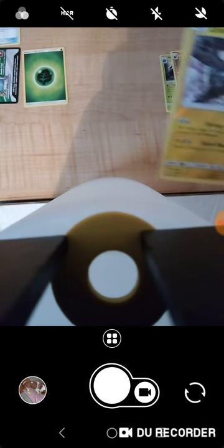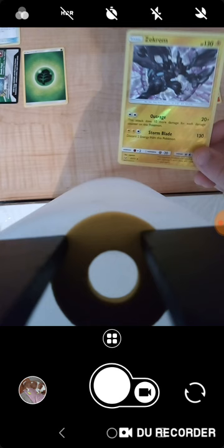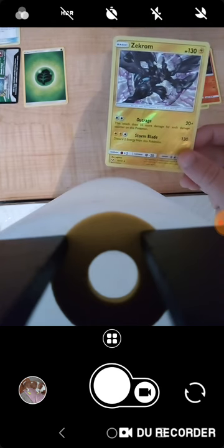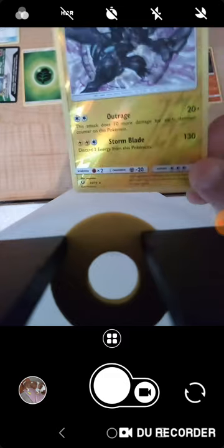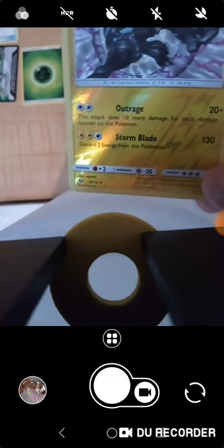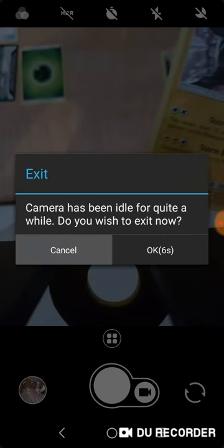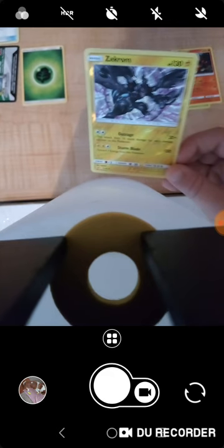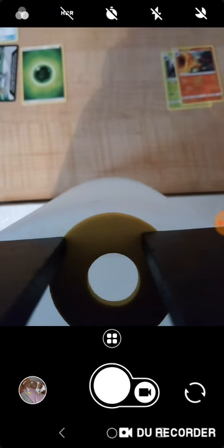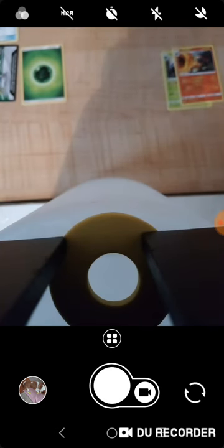I didn't even look at this when I put it out — a Zekrom! Dude, this pack is amazing. Shiny Darkrai GX — or it might just be my lucky day. It does 20 plus damage in Outrage, then Storm Blade — I've never heard of that move in my life — it does 130 damage, and it copies its second move based on its health. So it is a shiny — it's going in my shiny good pile.